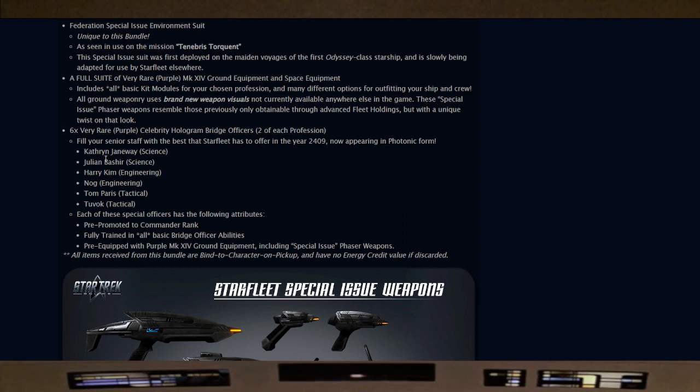These special issue phaser weapons resemble those previously only obtainable through advanced fleet holdings but with a unique twist. Also included are six very rare purple celebrity hologram bridge officers — two of each profession — filling your senior staff with the best Starfleet has to offer in 2409: Kathryn Janeway, Julian Bashir, Harry Kim, Nog, Tom Paris, and Tuvok. Each officer is pre-promoted to Commander rank, fully trained in all basic bridge officer abilities, and pre-equipped with purple Mark 14 ground equipment.